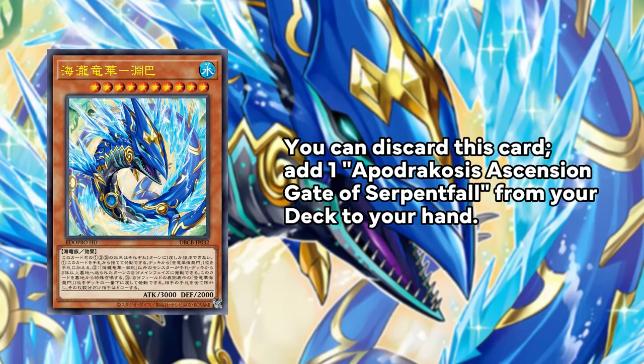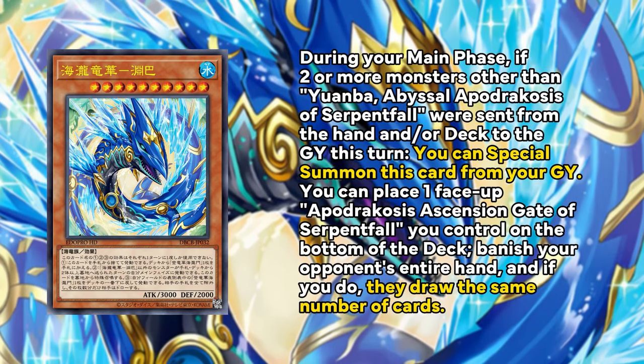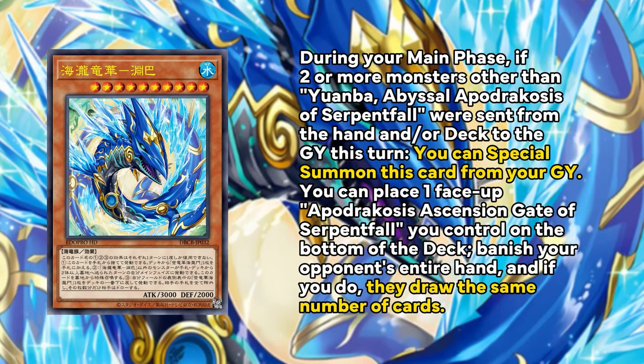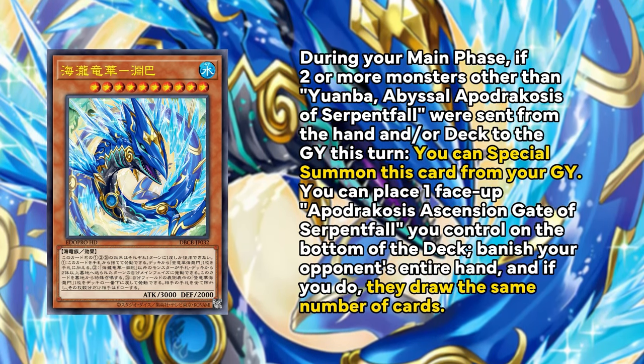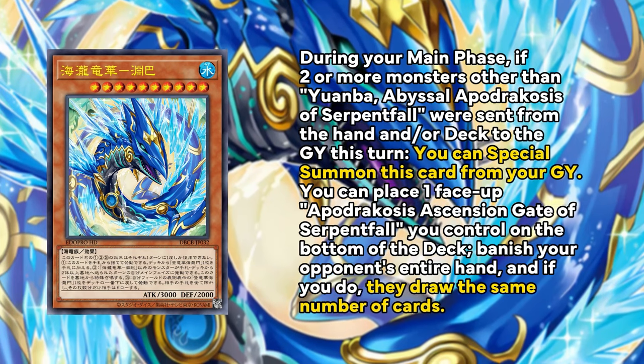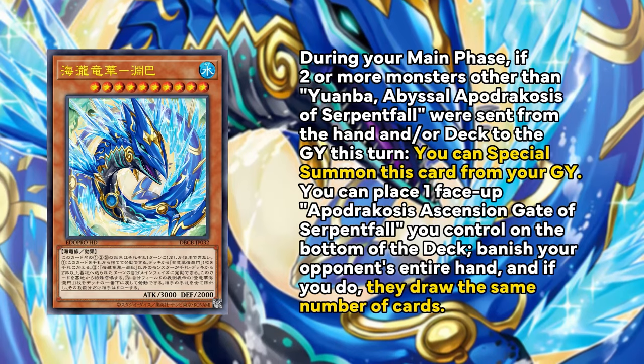Yuanba is the Water Sea Serpent — the Kyogre one. It can discard itself to add its own continuous spell. During the main phase, if two other monsters have been sent from the hand or deck to the graveyard this turn, it can special summon itself from the graveyard, and it can place its own continuous spell at the bottom of the deck to banish your opponent's entire hand, then they draw their entire hand again — basically Trickstar Reincarnation.